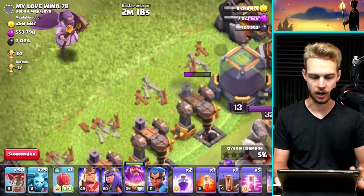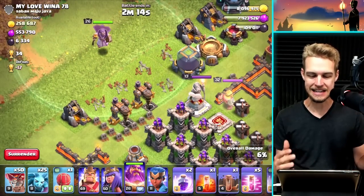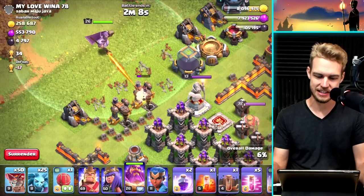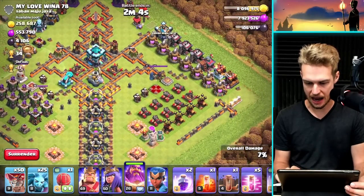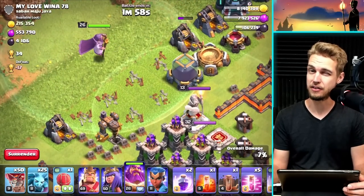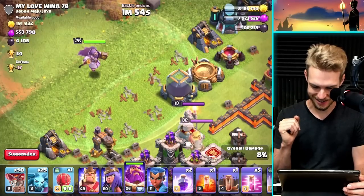He got his first shot on the dark elixir drill and he is still outside the range — look at that glowing aura like three tiles in front of the Warden. This is perfect, which means I'm going to be able to get all this dark elixir for free. It was like 8,000 dark elixir, so that's going to put us very far ahead. I might try to get some elixir as well.